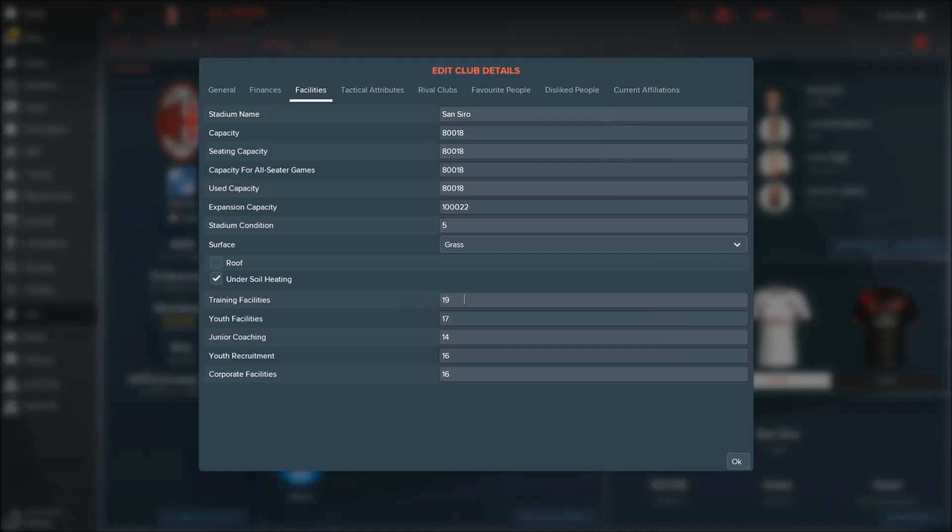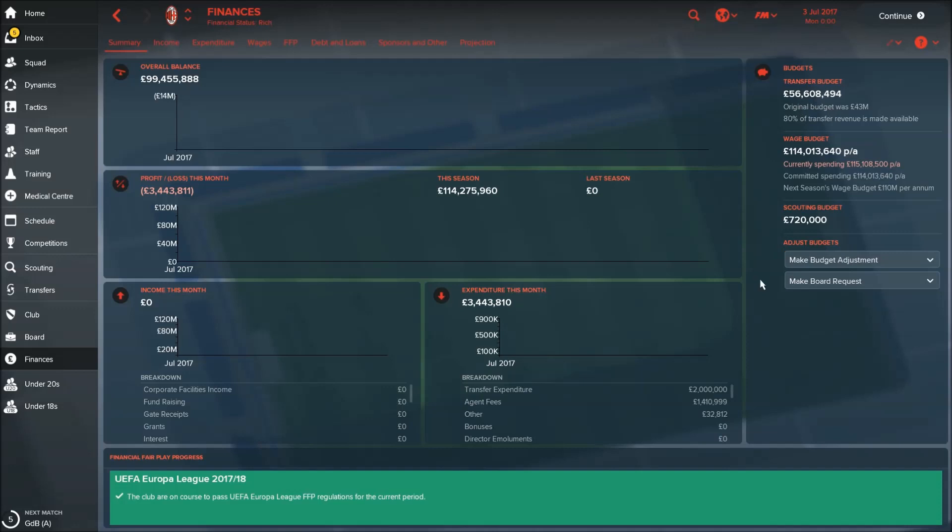Let's start from the training facilities. We can see that facilities are really good: training facilities are 19, youth facilities 17, junior coaching 14, youth recruitment 16, and corporate facilities 16. Maybe you should invest a little bit in youth recruitment to get that to the maximum.